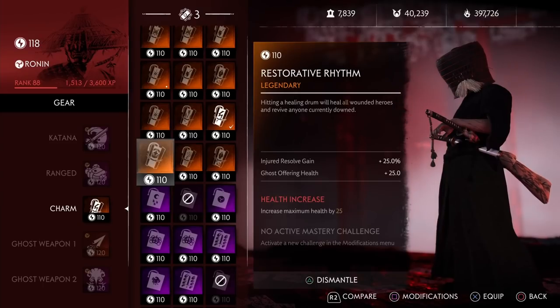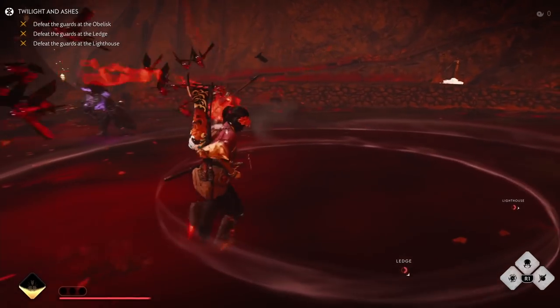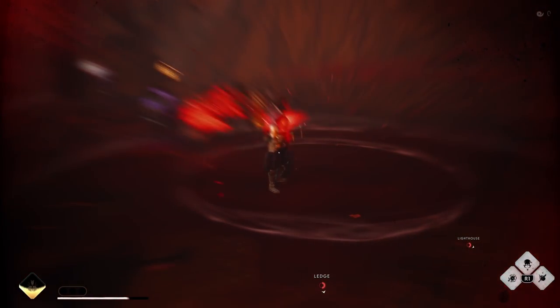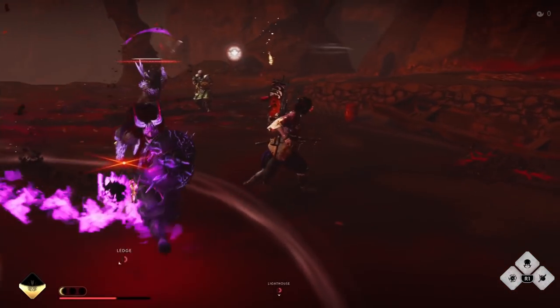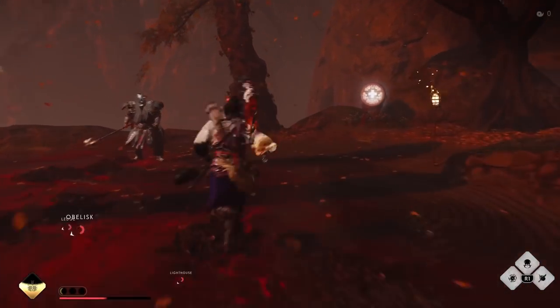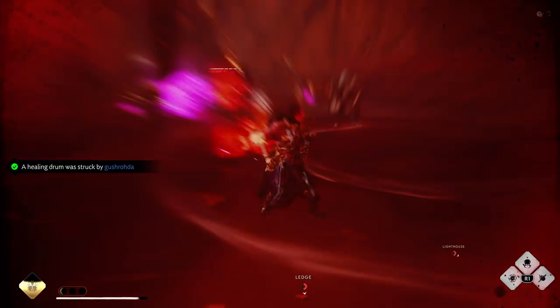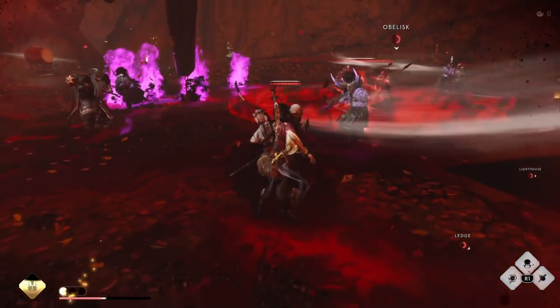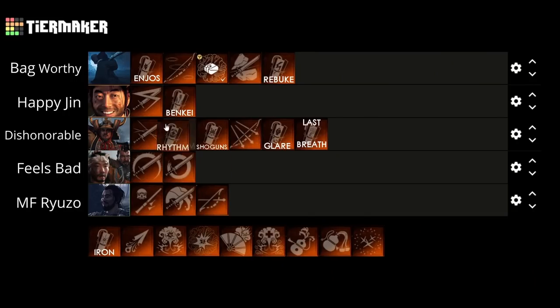Next up we have Restorative Rhythm. Hitting a Healing Drum will heal all wounded heroes and revive anyone that is currently down. I actually think this is a better version of the Ronin's Ultimate ability as it does an initial big burst of healing, really saving you from follow-up damage that mostly comes right after using your ultimate. You do have to hit a drum, but the animation is quicker and you can use it from quite a distance using your ranged weapons. You are reliant on how many drums are on the battlefield, but because this gives you a free class ultimate, we're putting this pretty high at the Happy Jin tier.